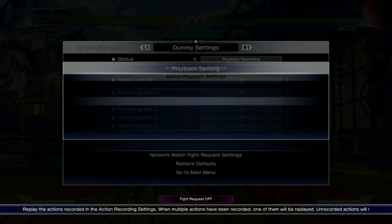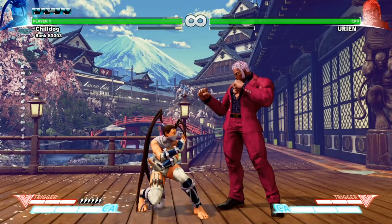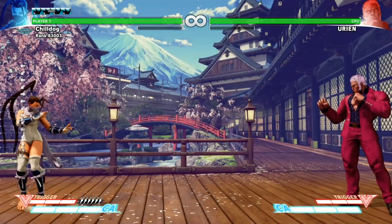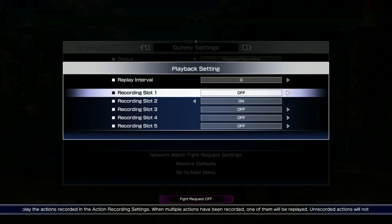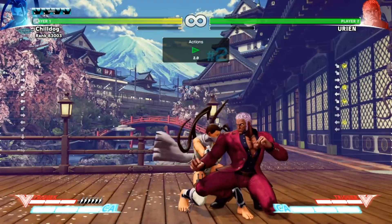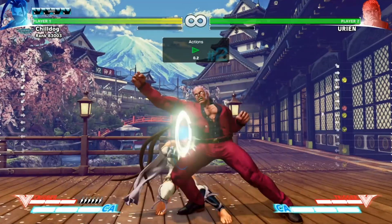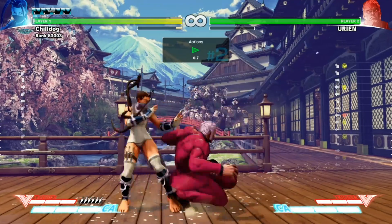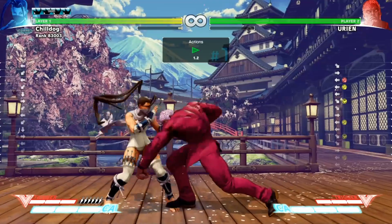Something that I figured out is that there's actually something you can do that will cover both options. What you're going to want to do is block the forward medium punch, immediately start holding back, and then after about half a second, you go back to down-back. So we can set him to mix up between these two and you'll see that I'm going to block both follow-ups kind of automatically just due to the timing of when I'm pressing block.